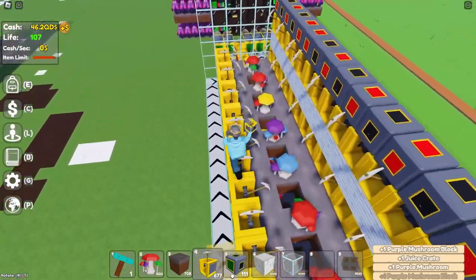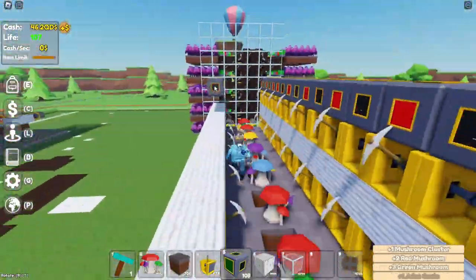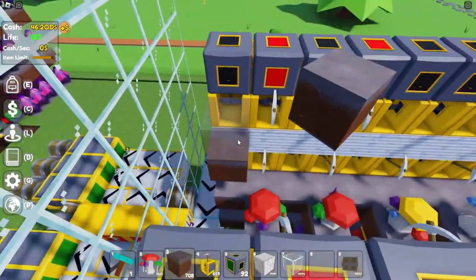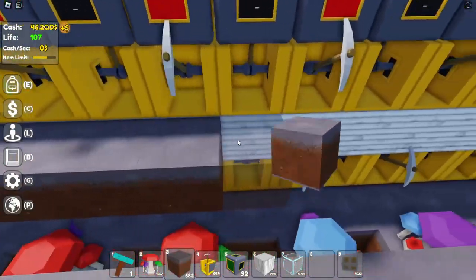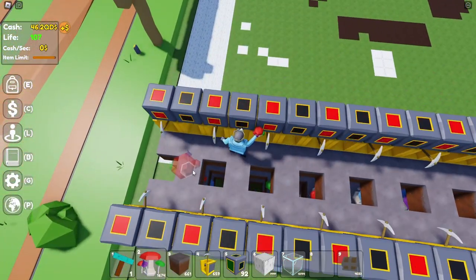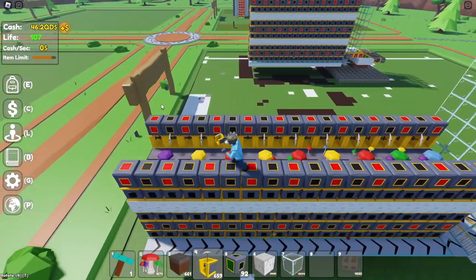Do the same thing on the other side. Once that layer is done with the normal blocks, start placing mushroom grass again on the sides, then place mushroom grass in the middle. Then place your clusters again just like a normal layer.